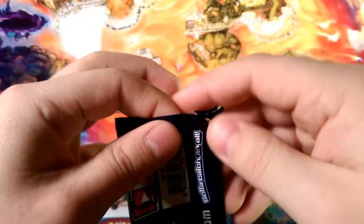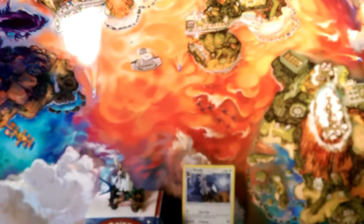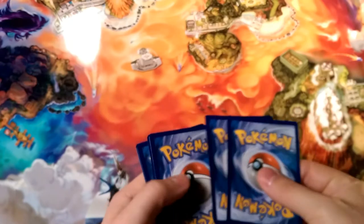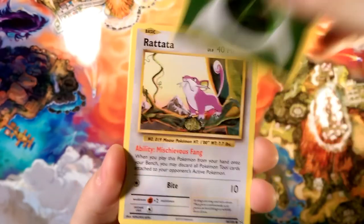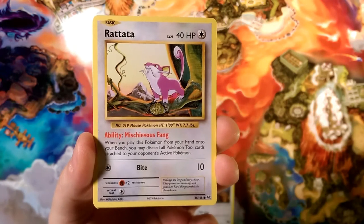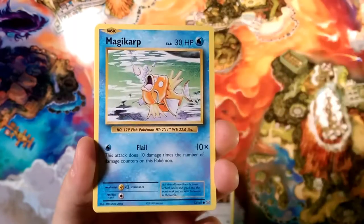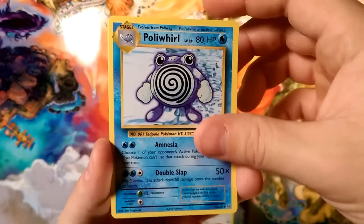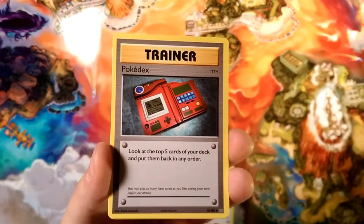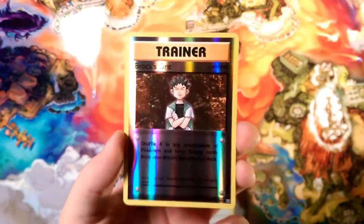I got an energy which means one less good card. We're gonna start with Grass Energy, Rattata with Mischievous Fang that destroys those tools, Vulpix, Electabuzz — Flail, Flail, Flail — Full Heal, Poliwhirl with that Swirl, and those new Ultra Sun Ultra Moon games Pokédex. Reverse foil is a Brock's Grit and our rare is — gone, gone, gone.